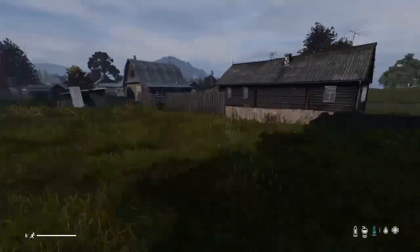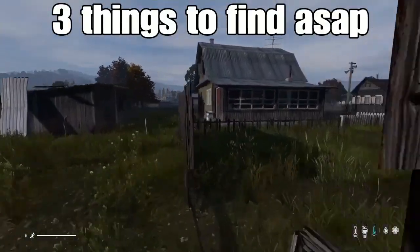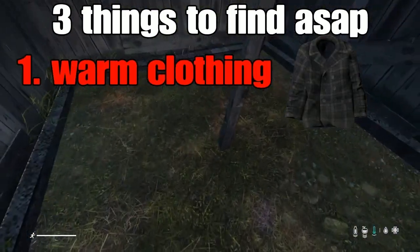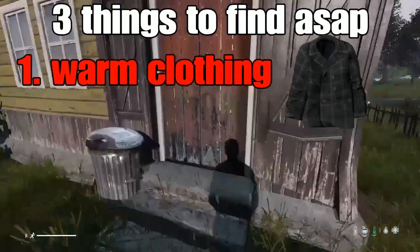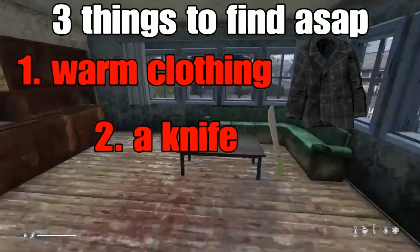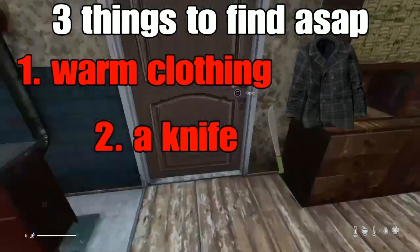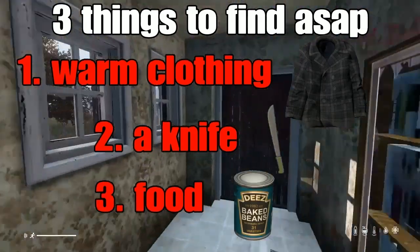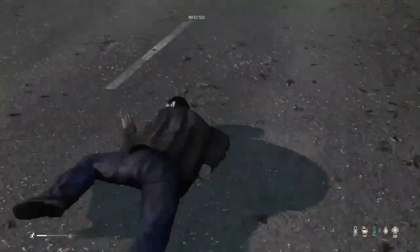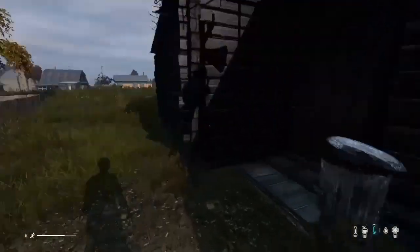When spawning in, there are three things you immediately need to search for before anything else. First, warm clothing — spawning in with a tattered t-shirt and shorts that barely reach down to your ankles isn't going to keep you warm in Russian weather. Second, a knife — you can gut animals, craft items, and open cans. Third, food — you need it to not starve. The main way of getting food in this update is to kill zombies, at least early on.